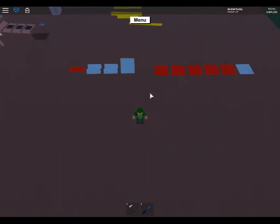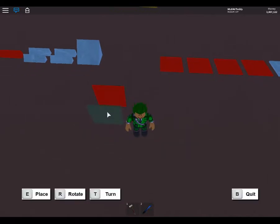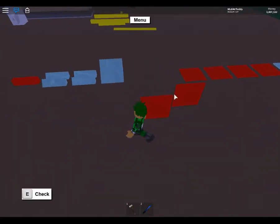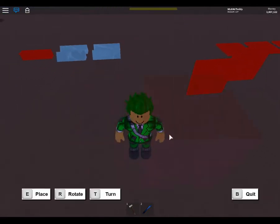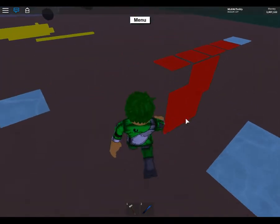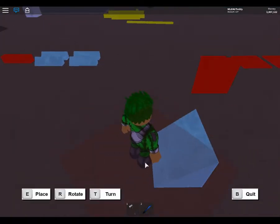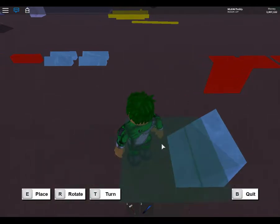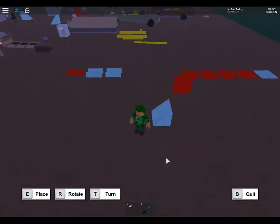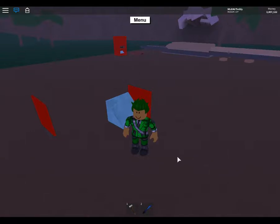First things first — take your wedge and place it down where you want the axes to come out, but leave 1 unit of space from where you want them to come out. So if you want the axe to fall and stop right here, we are going to place that there.